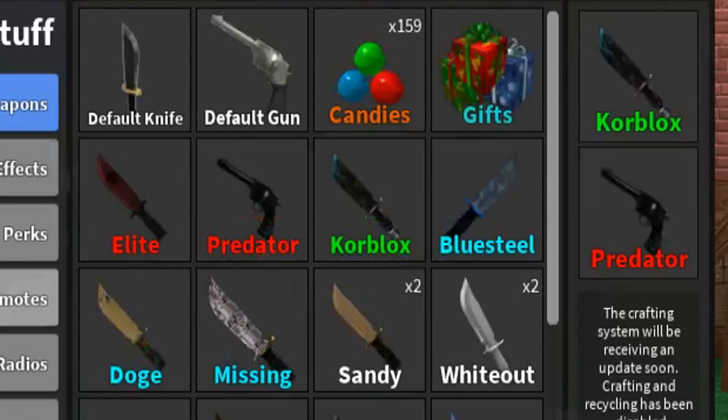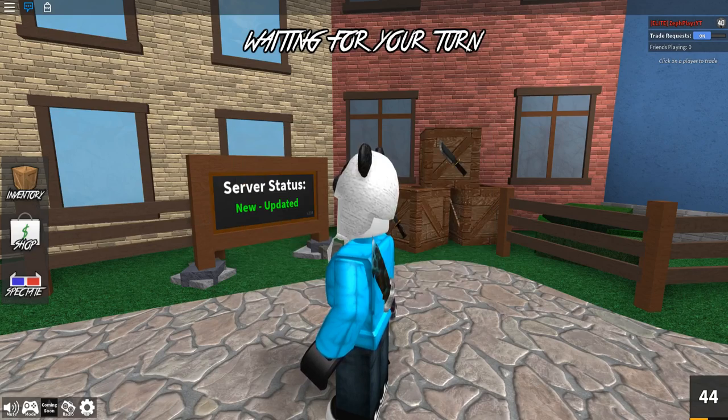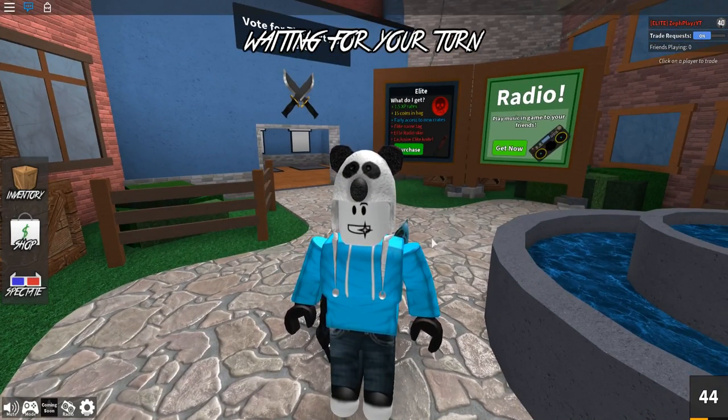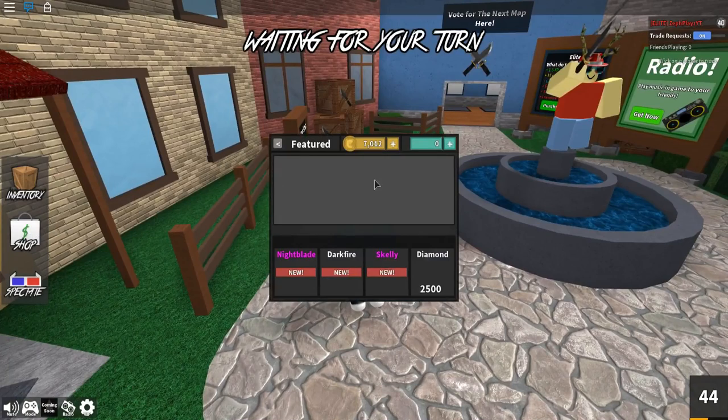This is probably the best knife I got right now — the Core Blocks knife, it's a rare. I know I got a legendary elite but you get those when you buy elite, so it's not the same. I'm really excited, I need some new knives today. If you guys want more knife unboxings just like this, make sure to drop a like on this video.